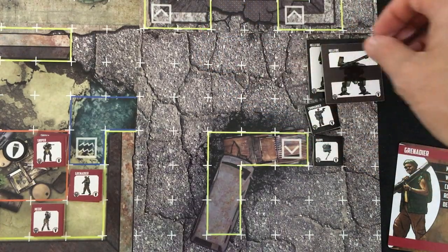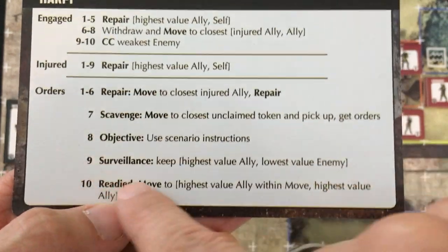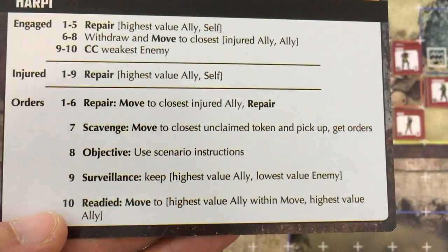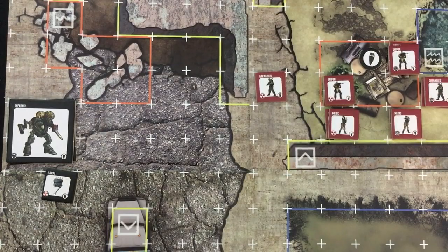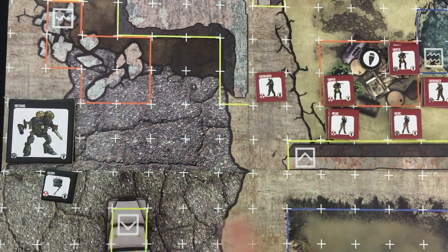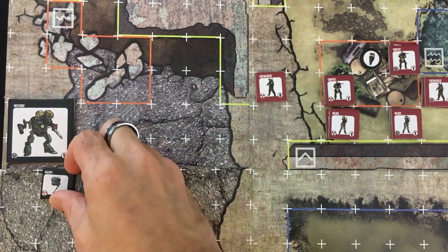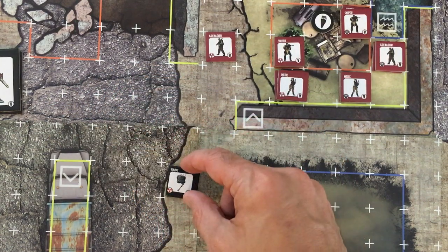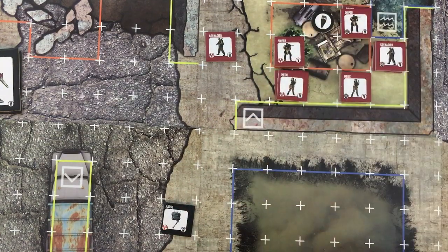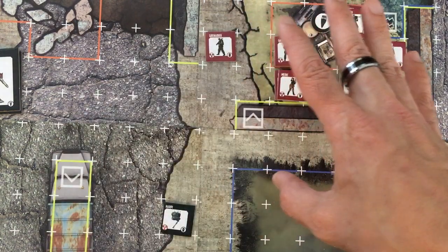The Harpy activates — since the Inferno isn't injured, I roll a d10. I get a two: it wants to repair its closest injured ally, which happens to be the Hellfire on the other side of the board, even though another Harpy is right next to it. The AI isn't always the smartest — that's why they get more actions than you. Harpies move five, so it moves diagonally down to get some line-of-sight blocking between it and its enemies. Harpy abilities: Repair — heal an adjacent ally — and Hover — ignore all terrain extra movement costs. The veteran one can even mess with activation order.